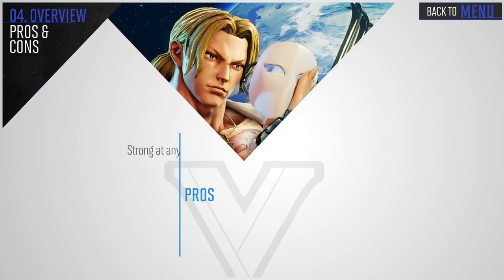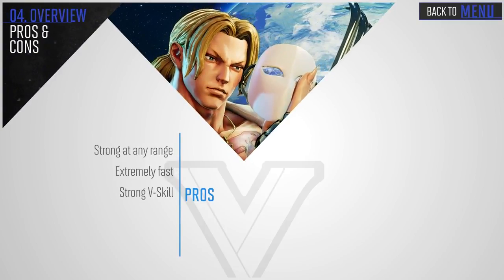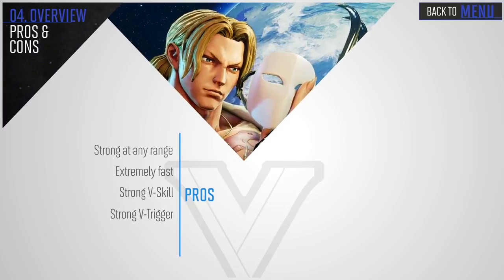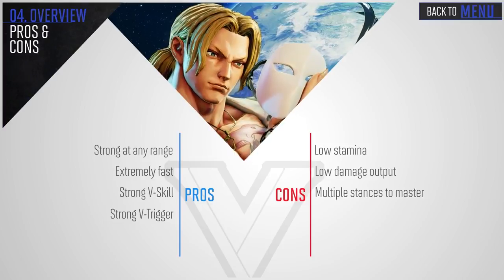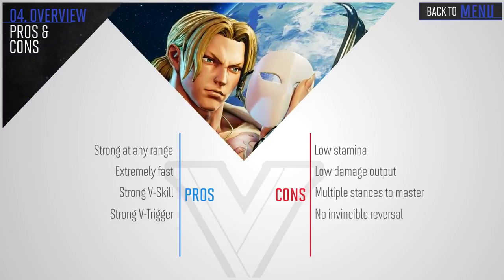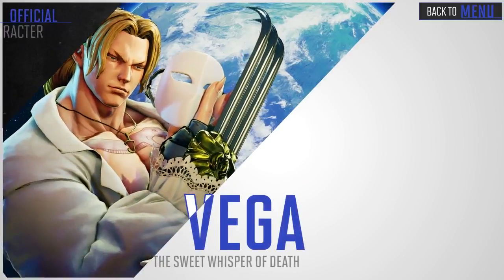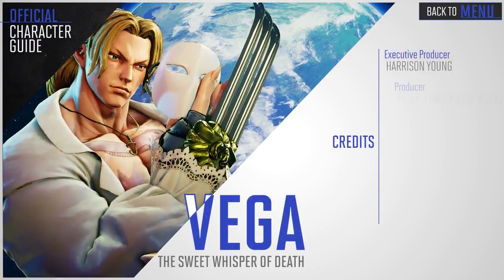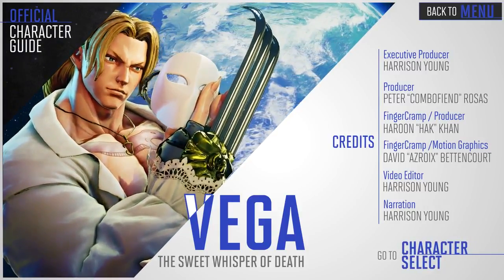Now it's time for a quick recap. Vega is strong at any range on the ground. He's extremely fast, has a strong V-Skill, and a strong V-Trigger. He does, however, have low stamina and low damage output, and requires knowledge of both styles to be effective. He also has a hard time dealing with pressure with no invincible reversal. Thanks for watching, and remember, click character select at the bottom to check out the rest of the cast.